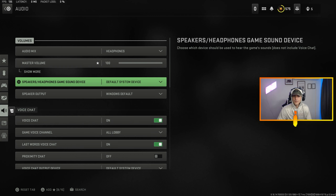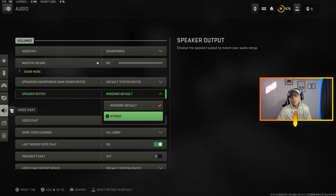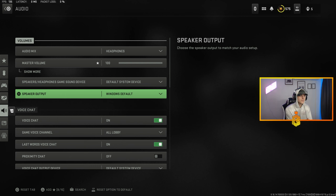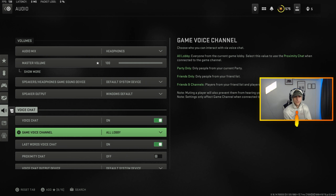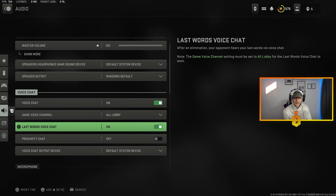On PC I have it set on default system device. For speaker output I have it set to Windows default — it says 'choose the speaker output to match your audio setup.' I could do Call of Duty Stereo, but I have Astros with my mix amp and I want it to run directly off those settings. I do Windows default for speaker output and I've definitely noticed a huge increase with that setting alone.